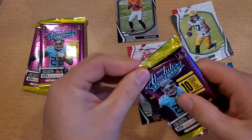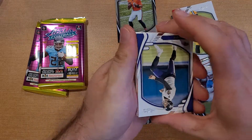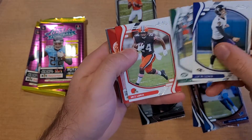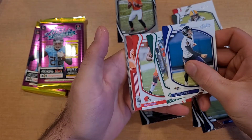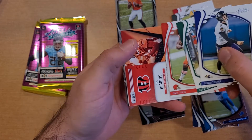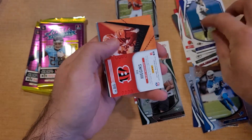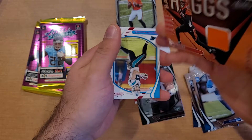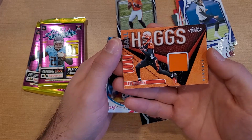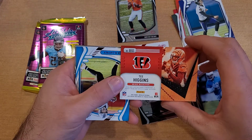Pack number two — still no auto, no patch yet. We got the patch in this one! So here we go: Justin Tucker, Corey Davis, Nick Chubb, HB 10 Bengals — T. Higgins. Patch Ball Hogs T. Higgins — just one color, no numbering. Straight orange patch.